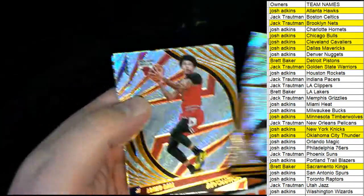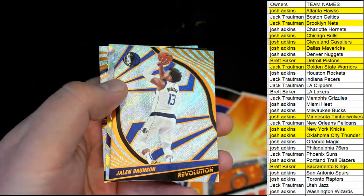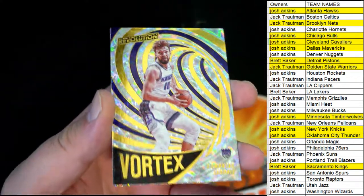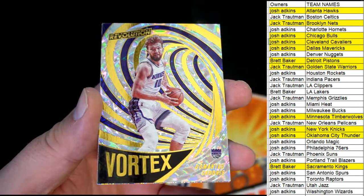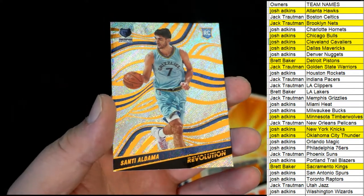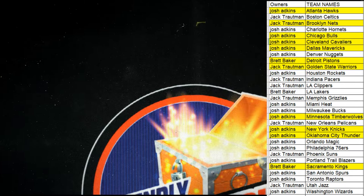Nice Ben Simmons, Lanzo, Jalen Brunson. Oh I got a Vortex - nice! Sabonis right there going out to Brett. And then we got Adama right there, Adama from Memphis. Alright, Revolution Basketball guys, love it. Let's do some more - thanks everybody for joining.